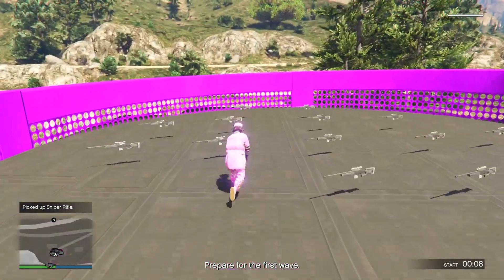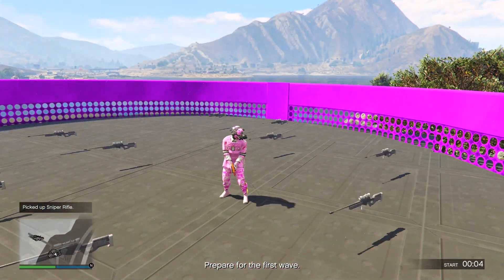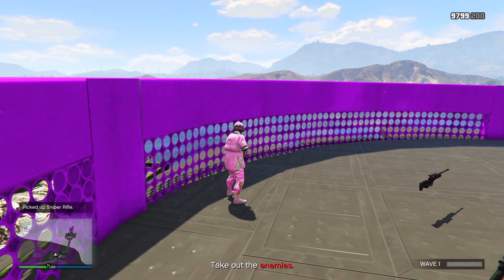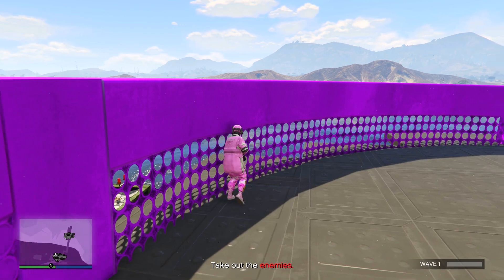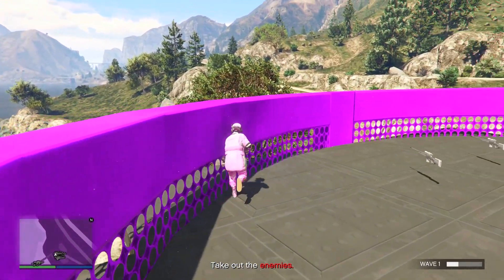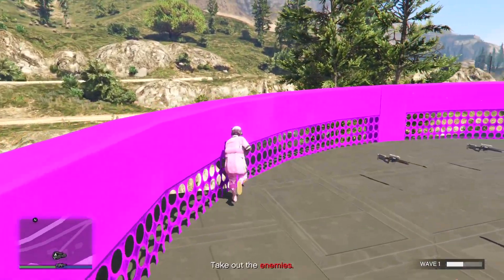If you are on PS4 or PS5, you want to hold R2 down by wrapping it with a rubber band. If you're on Xbox, you want to wrap around your RT button. If you are on mouse and keyboard or PC, just put enough pressure on your left click button on your mouse and leave it running. From there, you can simply let it play out until the match finishes.